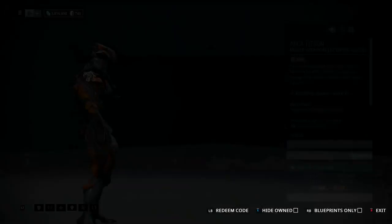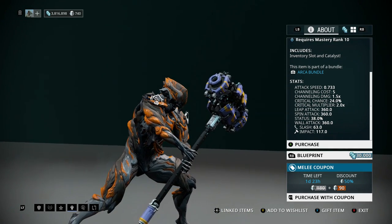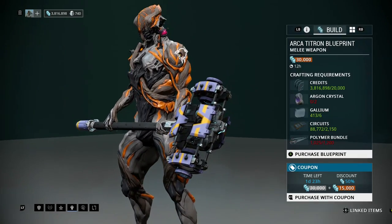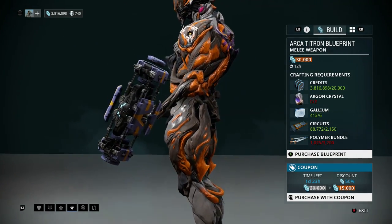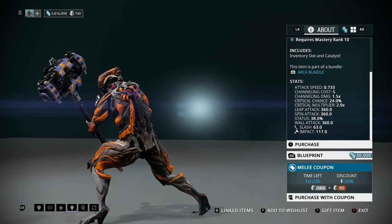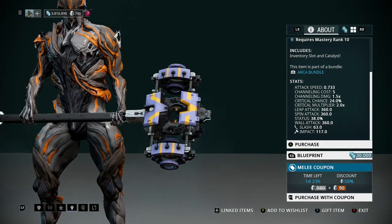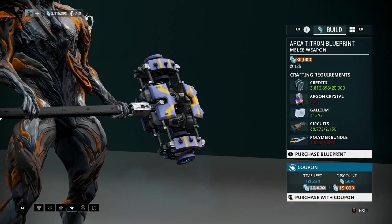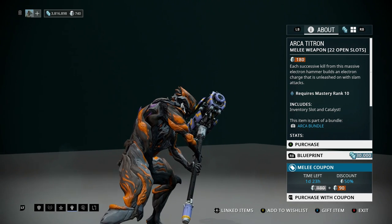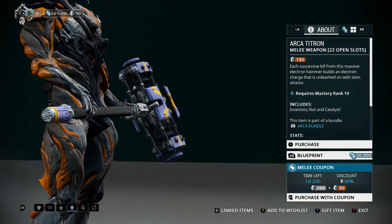And the Arca Titron, the big hammer, actually has a lot of damage to it. It's not the best when it comes to crit — the Fragor Prime still has way more — but this does more damage. It doesn't have more multiplier and attacks slower, so really it kind of balances out to be about the same. But you can build up stacks and then release them with a ground pound, and that element just made it a little bit better than a lot of the other stuff.